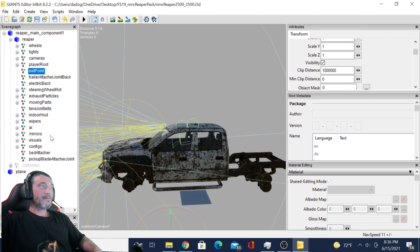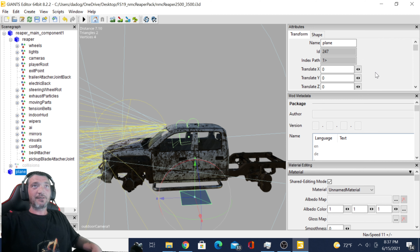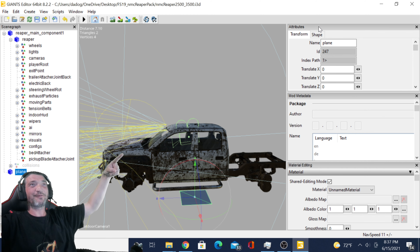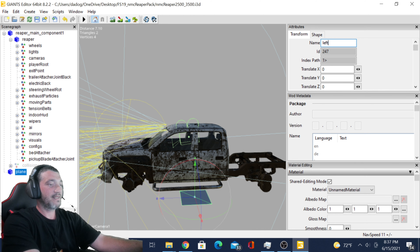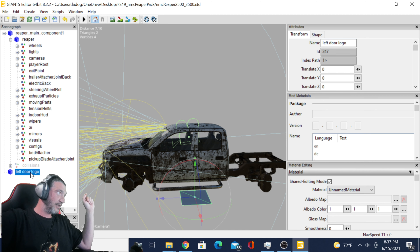See, it just put that plane down here. It's right here — Planes. Click on that. It's highlighted now. Now that we're clicked on it, we can come up in the corner where it says Name: Planes. We'll go ahead and call that Left Door Logo. Now it says Left Door Logo down there instead of Plane.